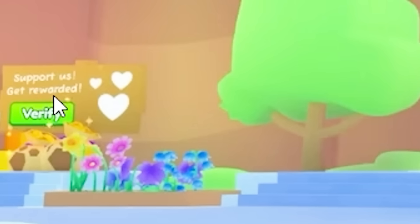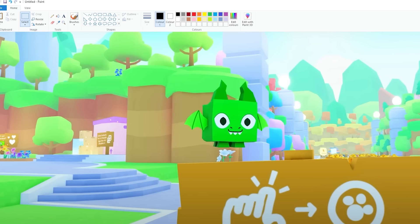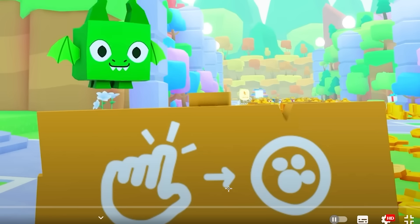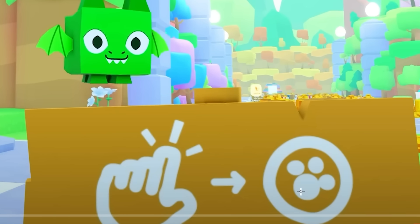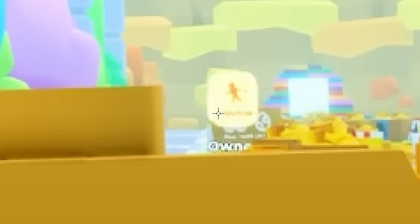Over here it says 'support us, get rewarded' — this is the usual thing where you probably verify your Twitter and get like a 10% or 50% boost. There's also this thing here that I think just means click coins to get coins. There's something at the back there — let's zoom in a little bit further. I don't know what that is, but we're gonna find out because further in the video there might be some more info on that.